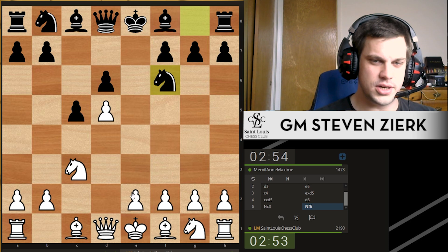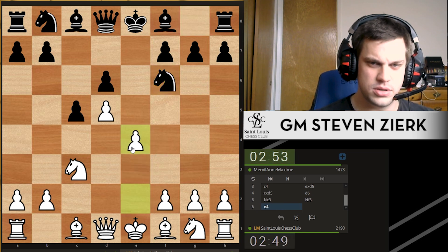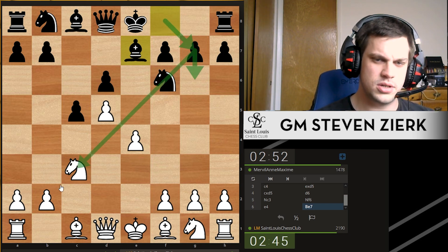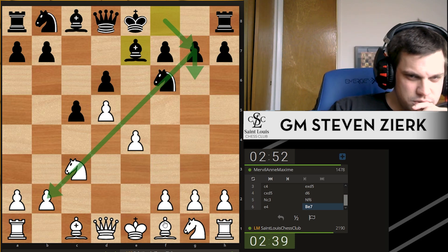There are a lot of different setups here. If you want to be really sharp, you can go e4, f4, but not right now. Do e4. Bishop e7 — usually in the Benoni, the bishop goes here to control this diagonal. I do want to play f4 soon though.